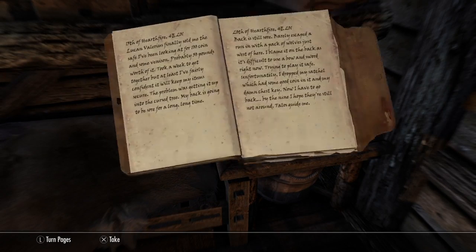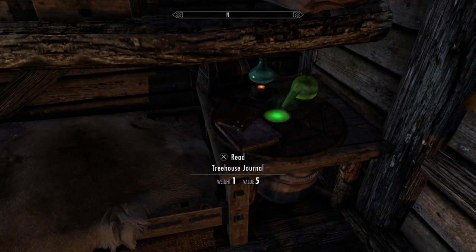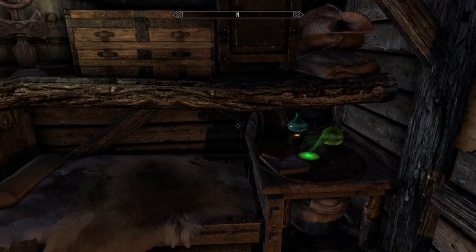Let's read this tree house journal. Looks like we're going to have to look for a key for a chest. No problem.